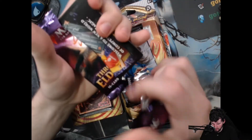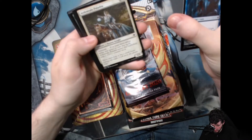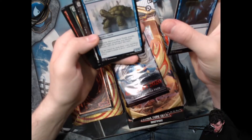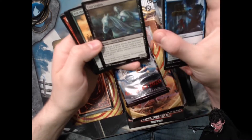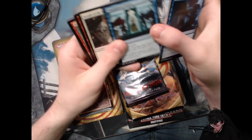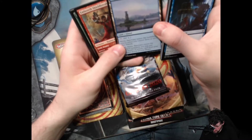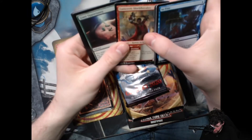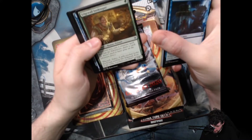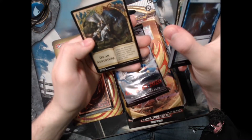Now we have Throne of Eldraine. I played one booster draft for Throne of Eldraine with friends and really enjoyed it. We have Tome Raider, Bargain, Ardenvale Paladin, Mistford River Turtle — I wonder if there's enough turtles to make a turtle tribal deck — Lost Legion, Ferocity of the Wilds, Unexplained Vision, Knight of the Keep, Redcap Raiders, Mystic Sanctuary, Ember of the Ember Breaker, Giant Opportunity, Edgewall Innkeeper, Folio of Fancies, a Forest, and an Adventure tile.